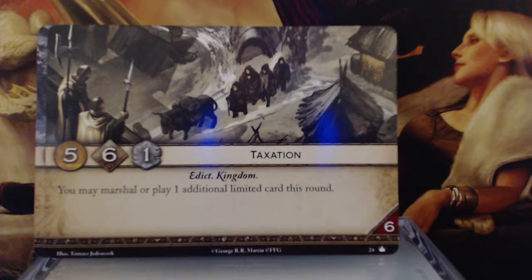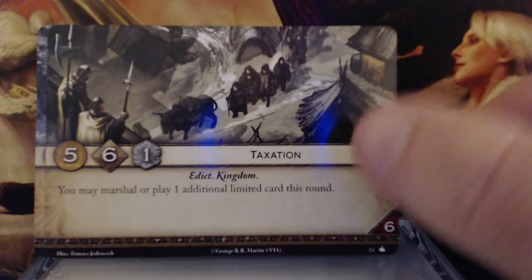Taxation. 5 gold, 6 initiative, 1 claim — Edict and Kingdom keywords. You may marshal or play one additional limited card this round. And a reserve of 6. That is really not a bad card — good gold, really good initiative, and if you happen to have two limited cards in your hand you get to play them both. And a reserve value that I'm sure will not impact you at all.